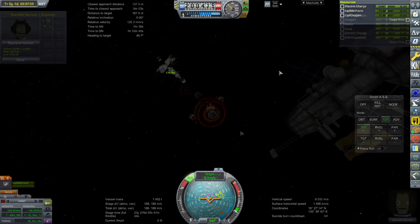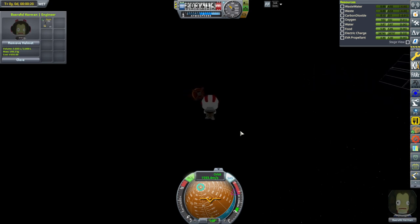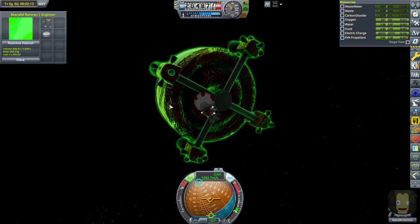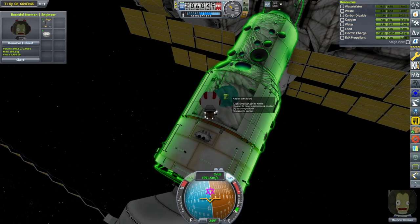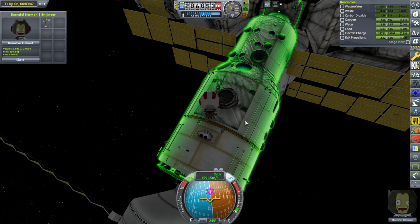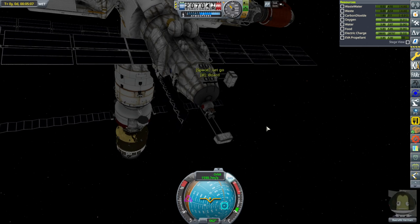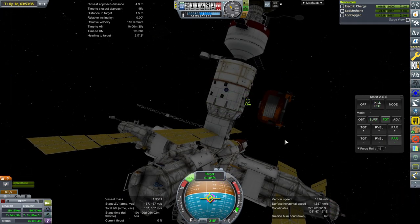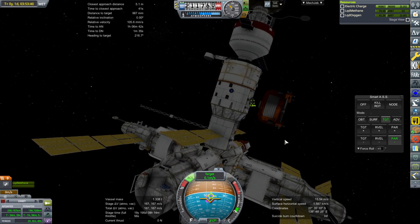The orange had two docking ports, so we could grab one and put it on the station, and then the orange can dock on the station. Barefel, our engineer, places it on the station. With his job done, Barefel heads back inside through the airlock. We bring the orange in to dock, and suddenly Mir has this little orange appendage on it.